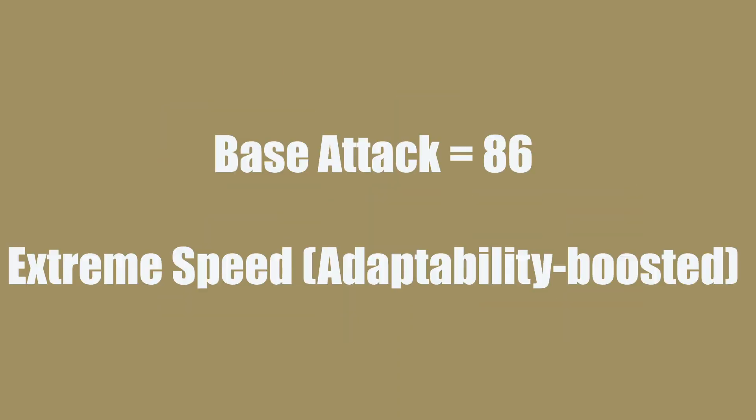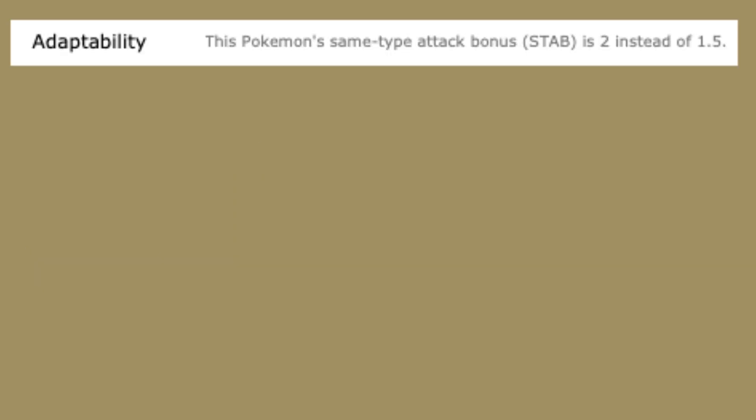So what is the score? Just two out of five. Furret has 86 base attack and Extreme Speed is awesome, but it only hits so hard. And it only really works for the mid-game where it learns it — anything past that it's kind of just like, eh.